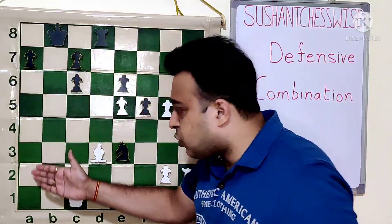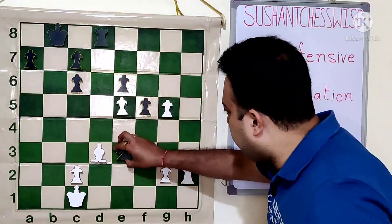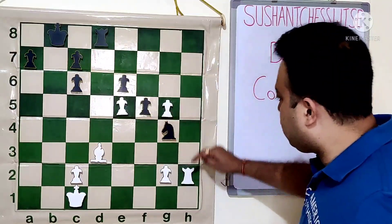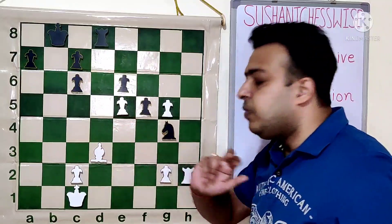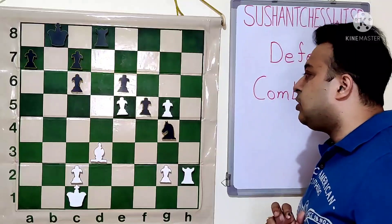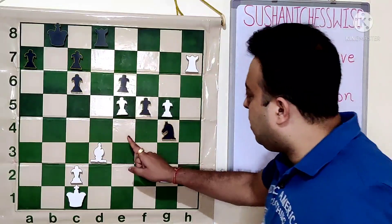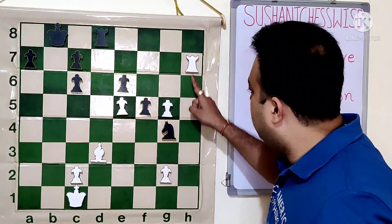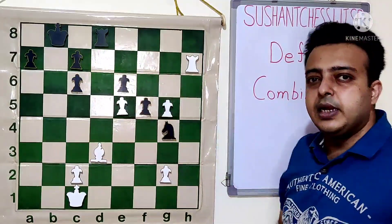Black has a very strong passed a-pawn. Here black has the very strong move knight g4, which stops rook h6 and we are going to get e5. After which d3 is also hanging. After rook h7, knight into e5, rook h6, knight d3, cxd, rook d3, and black is winning in that position.